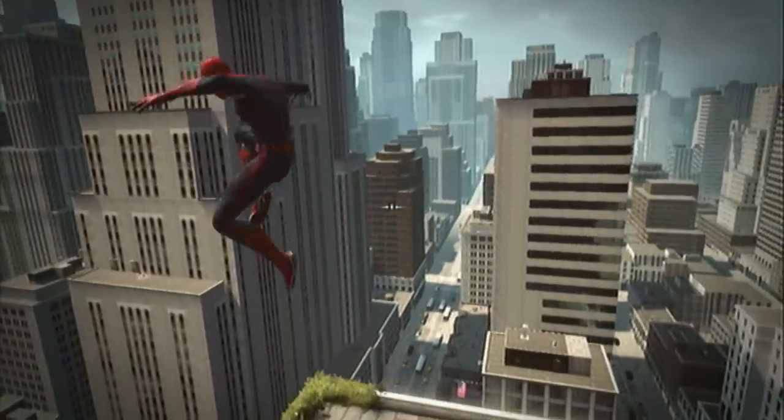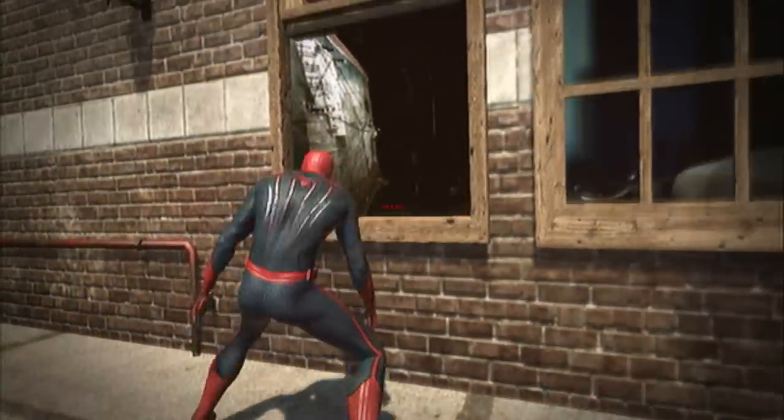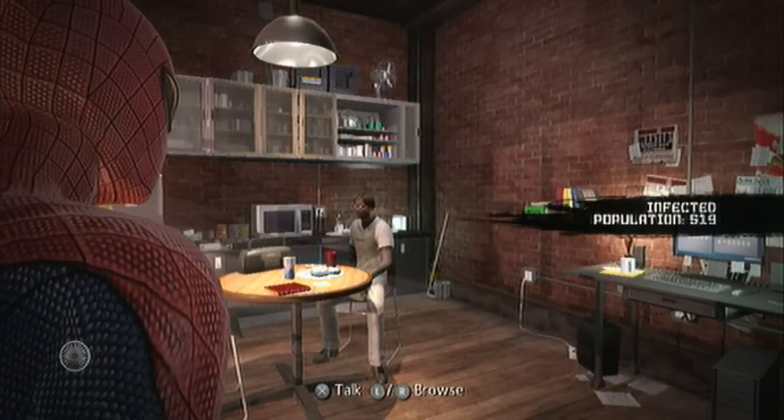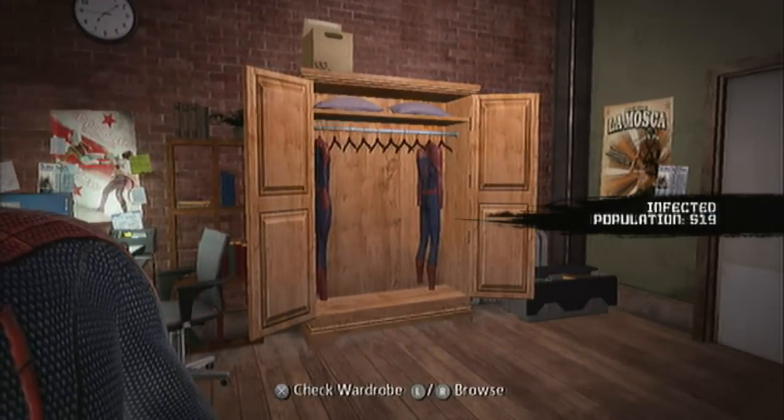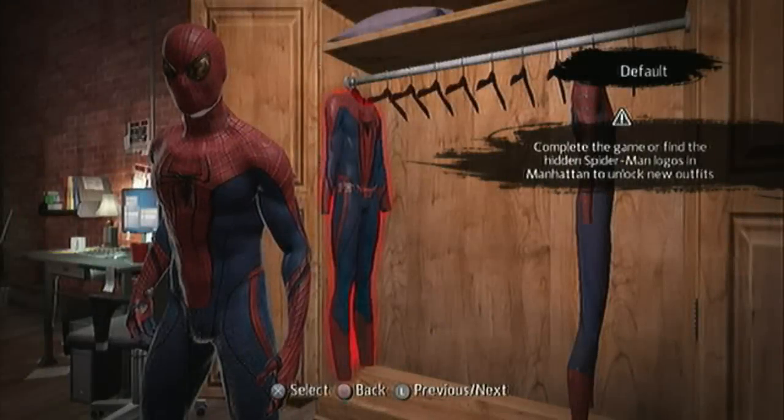So if you head on over to your little apartment — you have to be at a certain point in the game — and you head over to the little apartment where Peter and Dr. Connors are staying and you look over to the closet, you can access your wardrobe, and in the wardrobe, once you download the Rhino DLC, you have a choice of three different suits.